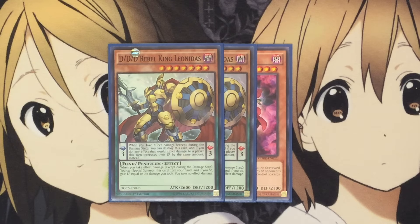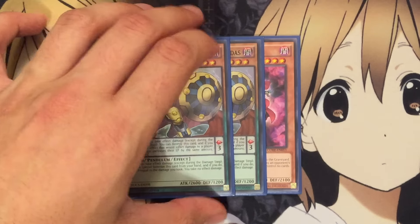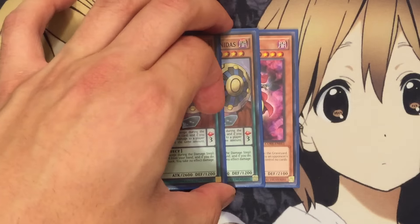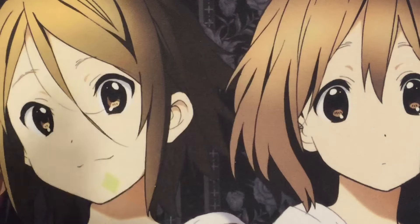Its Pendulum effect is: when you take effect damage except during the damage step, you can destroy this card, and if you do, any effect damage that would inflict to a player this turn increases instead. So it helps with completely stopping burn damage. The monster effect makes him very easy to special summon out, and the fact that I will now not take any damage from my contracts helps as well.